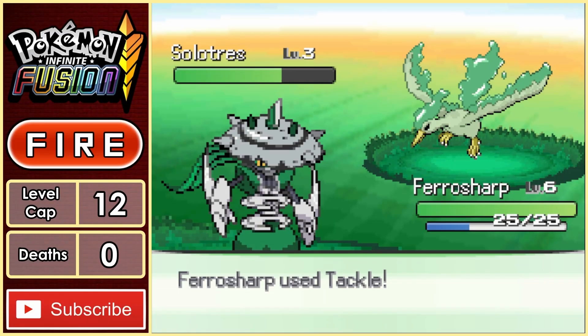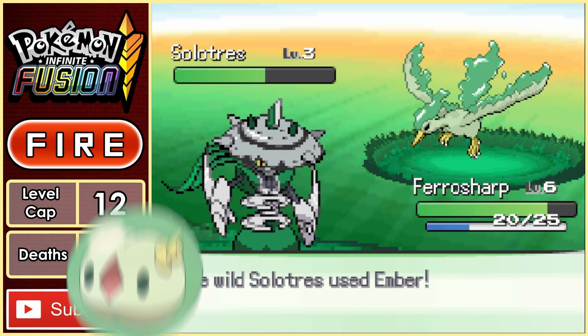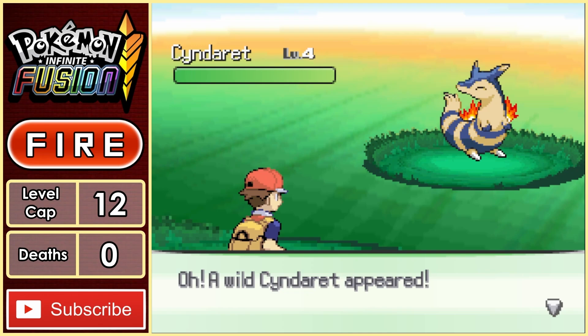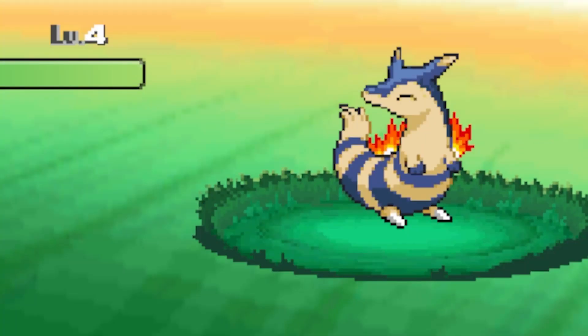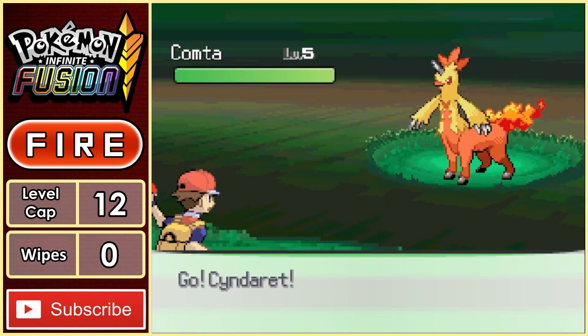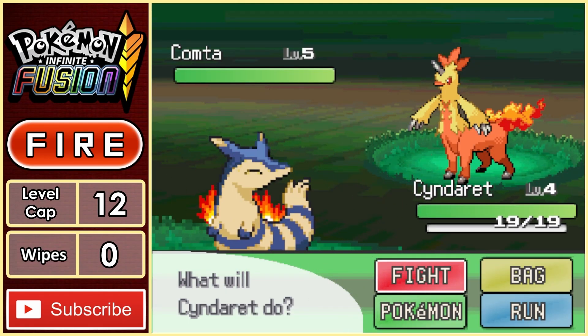Yep, that's right. Our starter is a legendary fusion of Solosis and a Moltres. Then on Route 22, we run into our next Pokemon, which is a fusion of Cyndaquil and Ferret — Cyndarette. Finally, we reach Viridian Forest and get another banger, this time Combusken fused with a Paras, Comtar.